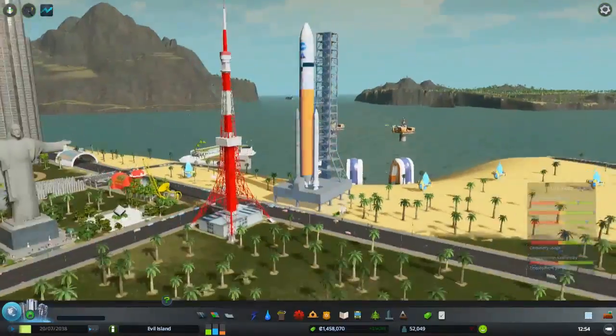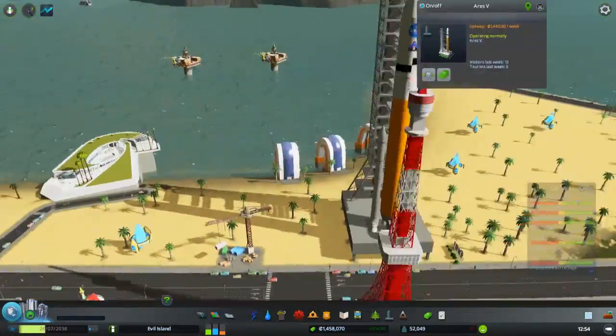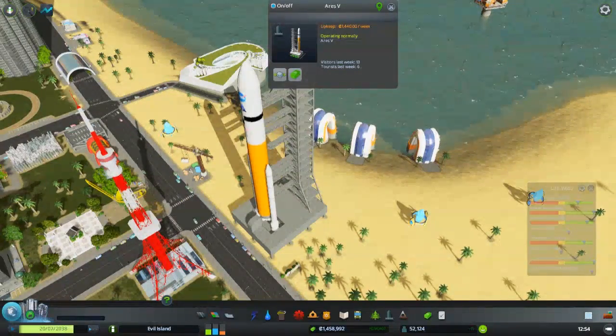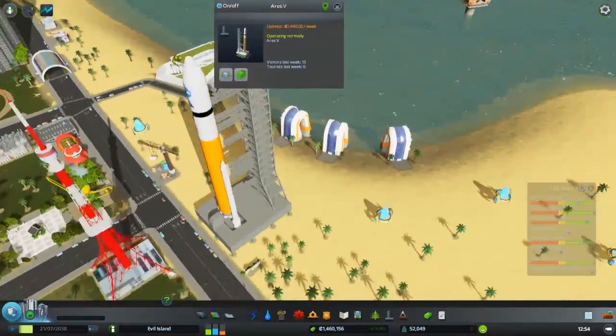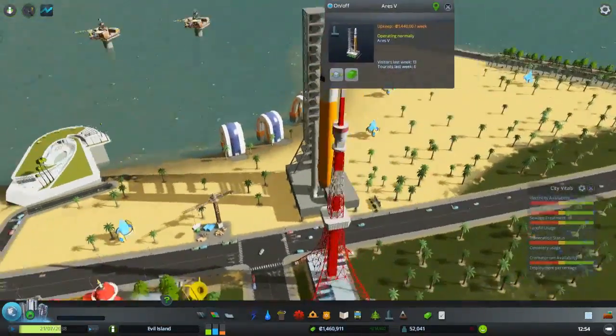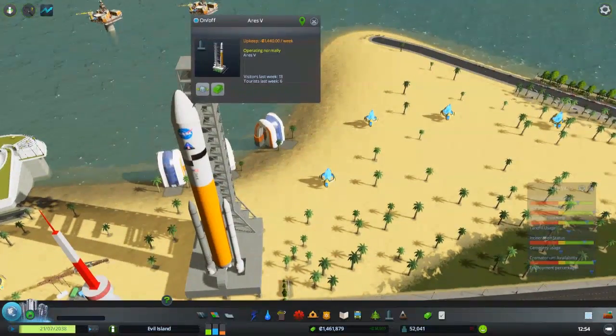A rocket — we have a NASA rocket. This will go brilliantly with all the NASA stuff that's already on the workshop. It's a very nice model. It's an Ares 5 rocket.